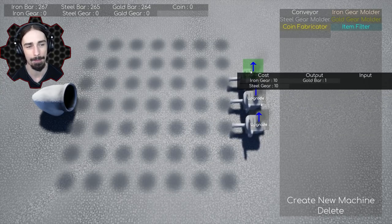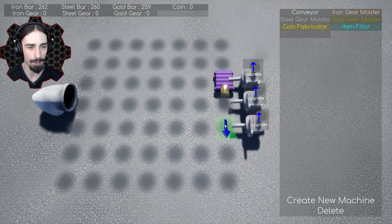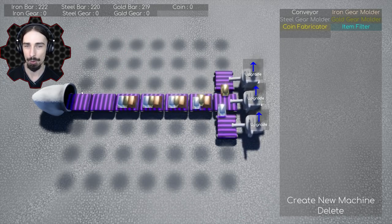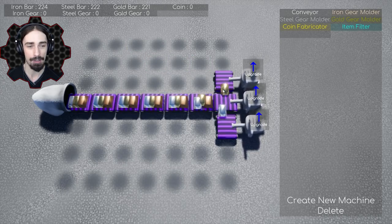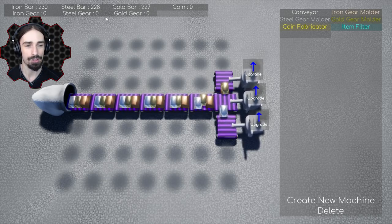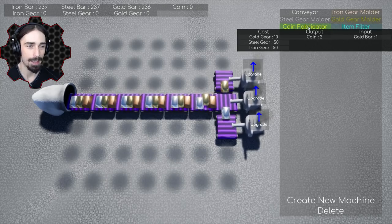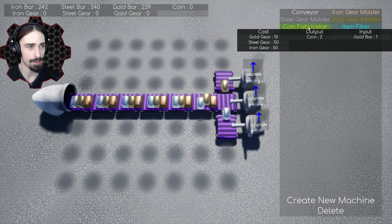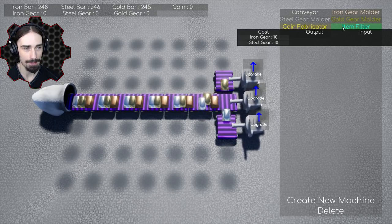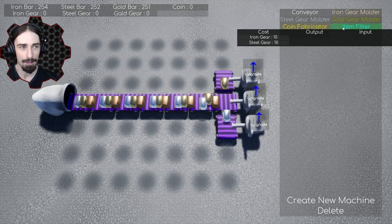Apparently we can upgrade these — I'm assuming it upgrades the speed at which they produce. So let's start with the most basic of things: we're going to build a conveyor that just takes all the resources straight down into our receiver. Now we have an income of gold, steel, and iron bars to help us generate some more machines. Over here on top of the molders we have our coin fabricator, which is what we really need to get towards. We also have an item filter.